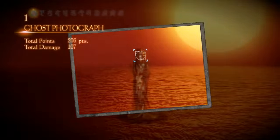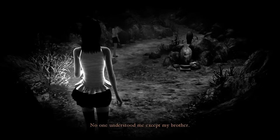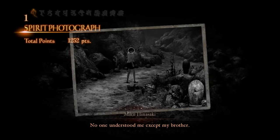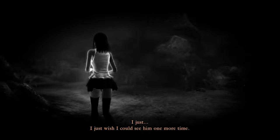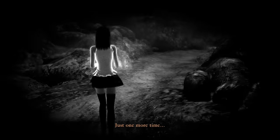You already know how to get both of Yuri's endings, and thankfully, getting both of Mew's endings is even easier. To get Mew's good ending, just make sure you take at least one picture of Miku while you're following her on Twilight Peak. For her bad ending, simply don't take any pictures of Miku on Twilight Peak. That's all there is to it, and it's very easy to get the outcome you want.